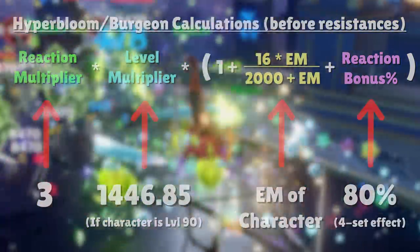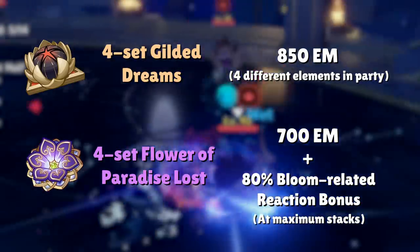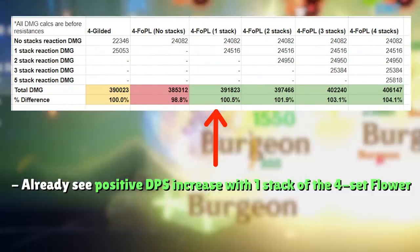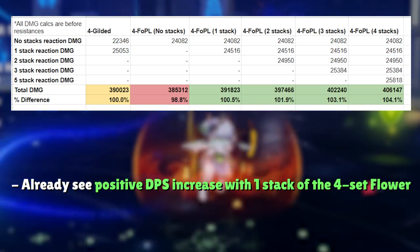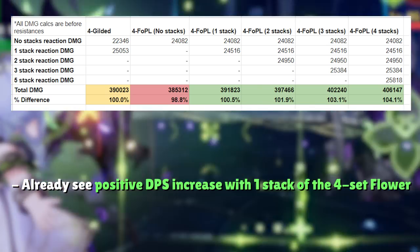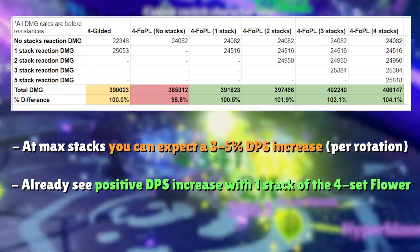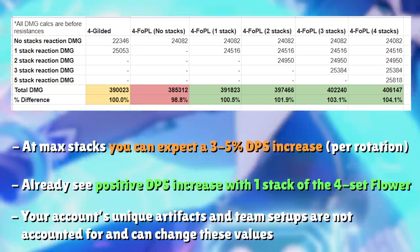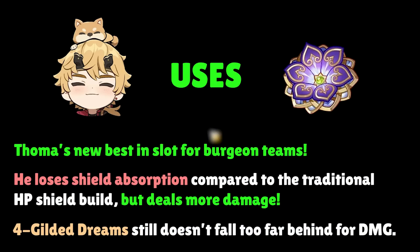With a full EM build, a standardized value would be around 700 EM for the 4-set Flower of Paradise Lost build, and 850 EM for the 4-set Gilded Dreams with 4 different elements in the party. Theoretically, with just one stack of Flower of Paradise Lost for an entire rotation, we already reach a positive DPS increase. When we account for the various buff uptimes of each artifact set, the average DPS increase from Flower of Paradise Lost goes up to around 4%. Think of these numbers as plus or minus 1%, putting the range at a 3-5% DPS increase depending on variables unique to your account and team. For Burgeon teams specifically, this is probably going to be your new best-in-slot.